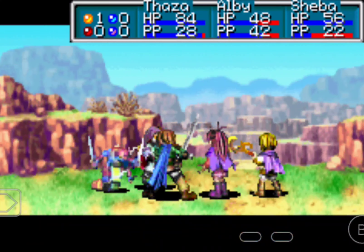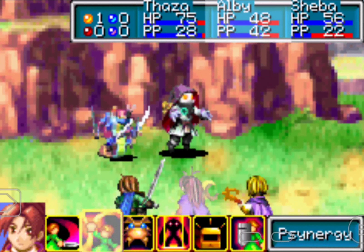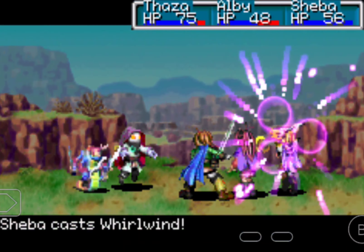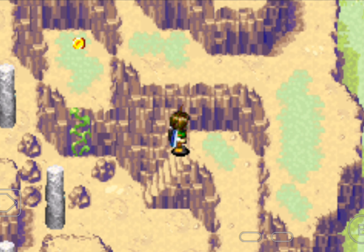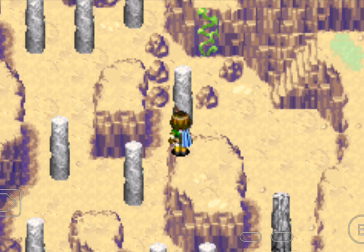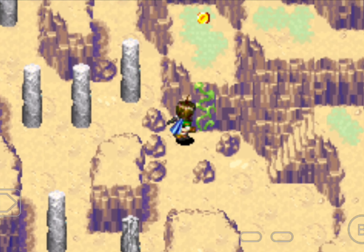Now I have to find a way to get this Lucky Medallion. An Alpha Worm appears and I tried to run, but it wouldn't let me. So first we're going to jump on this pillar, and then this pillar over here, then jump back so I fall — and boom, got the Lucky Medallion.